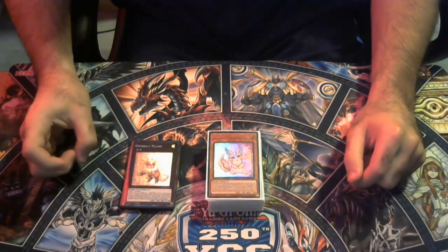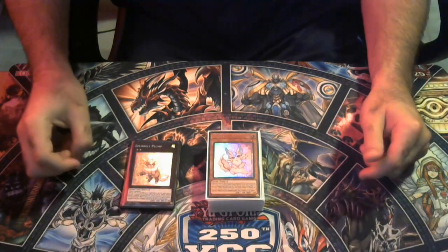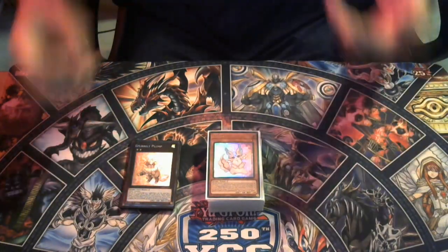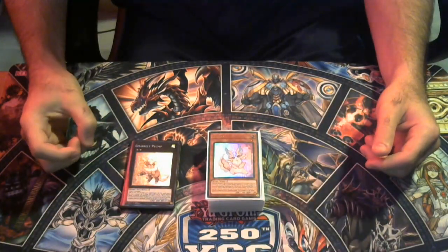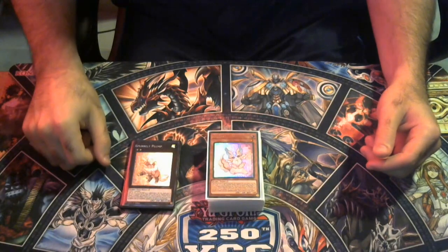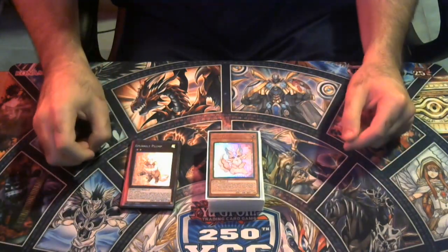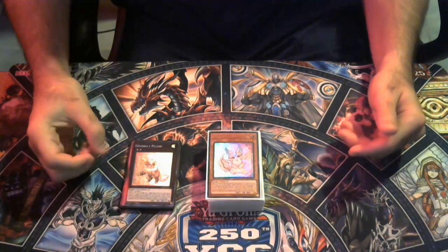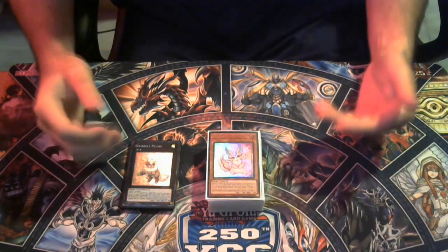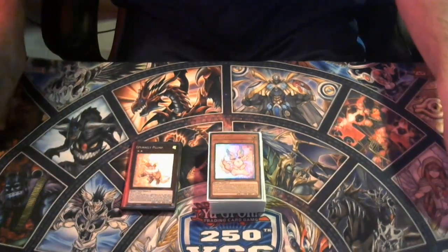Bit of a different video today. I want to do some combos and explanations of how to properly play Purrely, at least through my perspective. I'm not a Jesse Cotton or a Pack TCG. But this deck, I feel, is very complicated to play. It's definitely a very good deck, but you need to know what you're doing. I figured this would be a great way to show people how to play the deck and also how to properly counter it and how best to beat it.